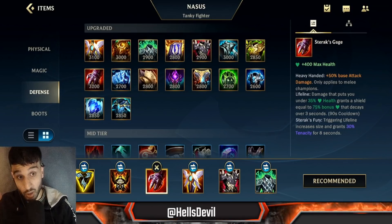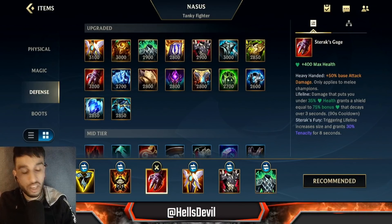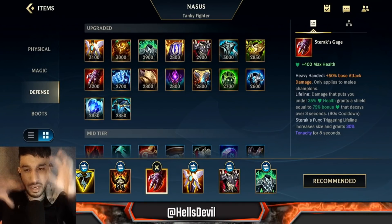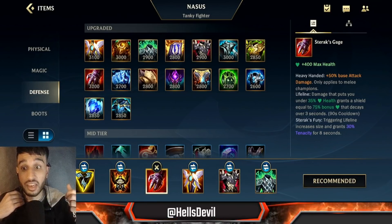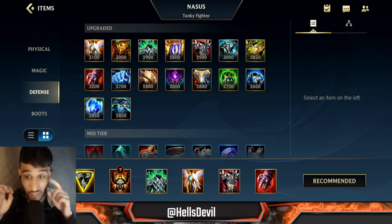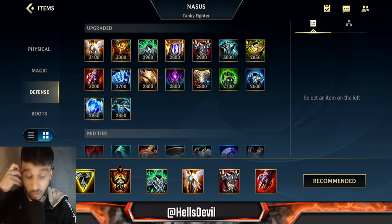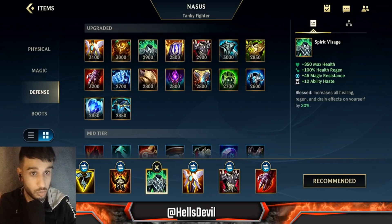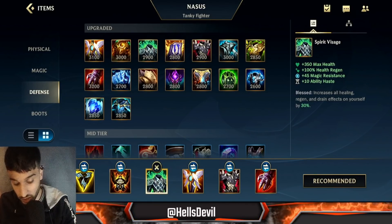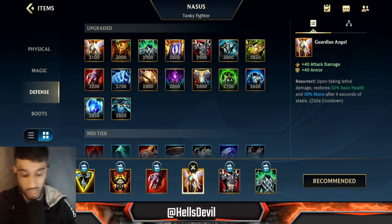I always go for Sterak's Cage as my second item because it gives a lot of health, bonus damage, and the Lifeline passive — really good on Nasus. If the enemy has a lot of ability power, or if they have some AP and your team has an enchanter support like Nami, Soraka, or Janna, you can go for Spirit Visage second. Nasus's passive already heals him, so Spirit Visage increases that healing by 30%. If the enemy has a lot of AP you'll also get the 45 magic resist, which is great — but this is only in about 10% of games.